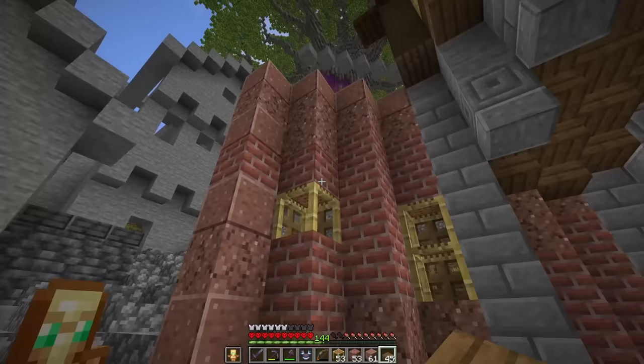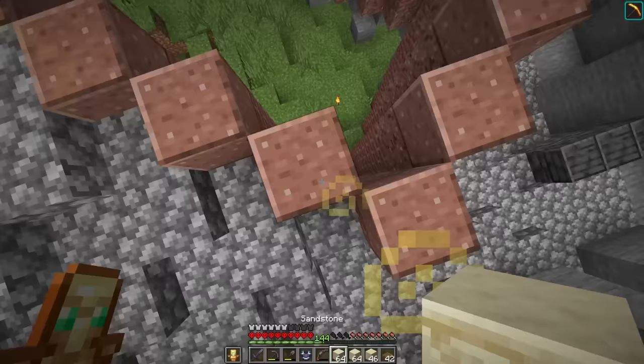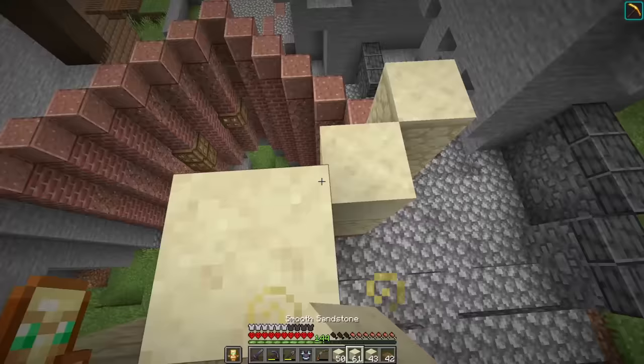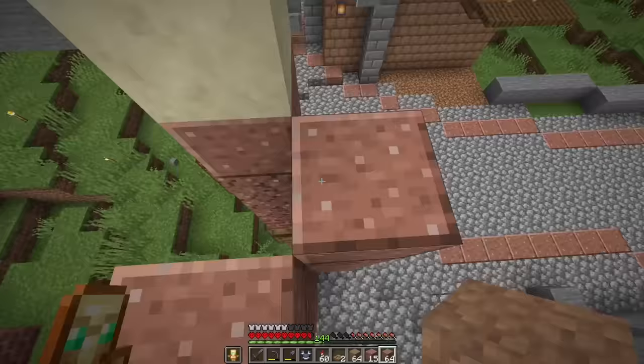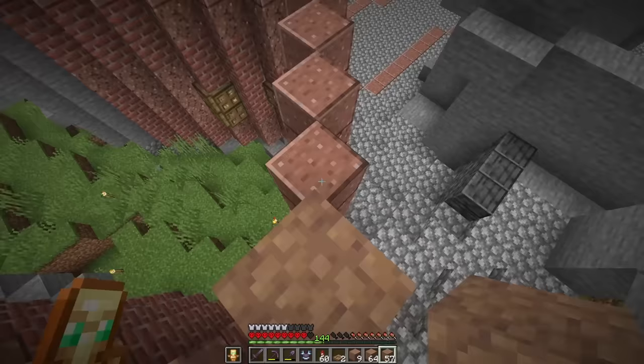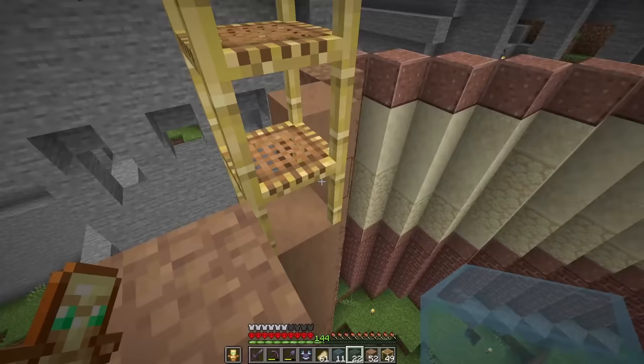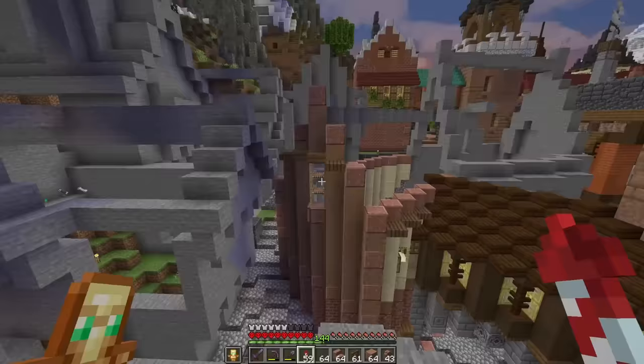Tackling the next section of the guild hall, we can tear down another big portion of our stone. The plan is to have the base completely made out of brick and granite, with a little bit of polished granite going up the edge, kind of stacking every other. We're going to fit in a few spots for some scaffolding windows. We can line the inside with oak trap doors, and a little frame above these with some spruce. To transition to the next layer, continuing our polished granite going all the way along, then moving into sandstone stretching across with smooth sandstone to finish it off.